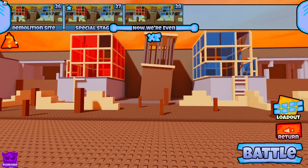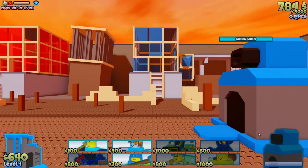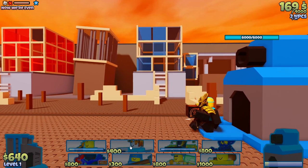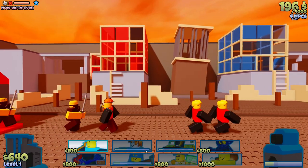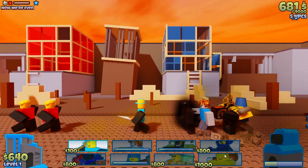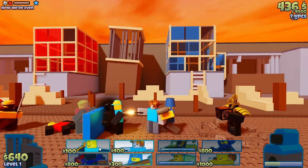Now we're even. I have bombers — that's not that bad, especially when I have Maxwell. Maxwell makes it easy. I need to make sure Maxwell doesn't die. Spawn in a clone. Money.